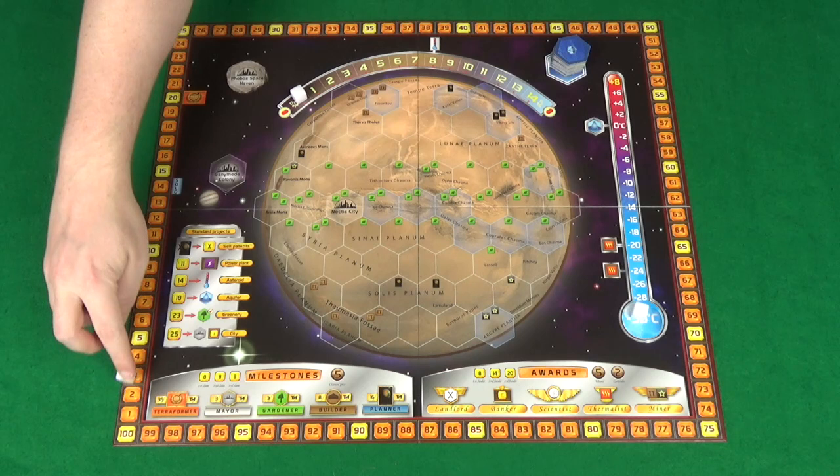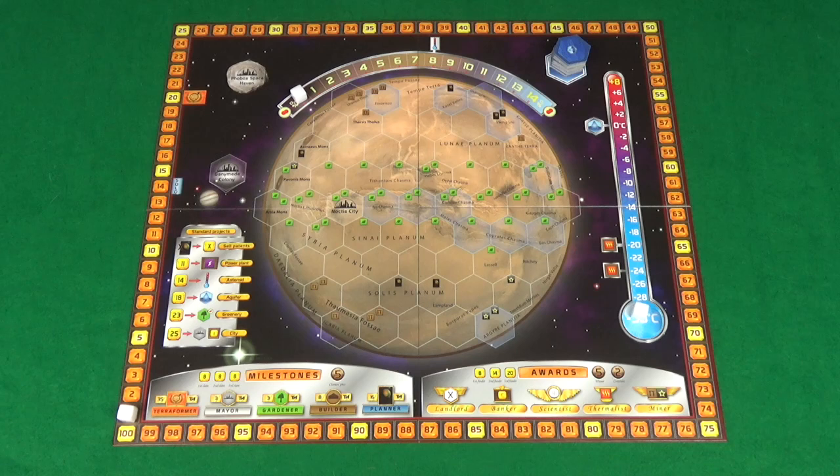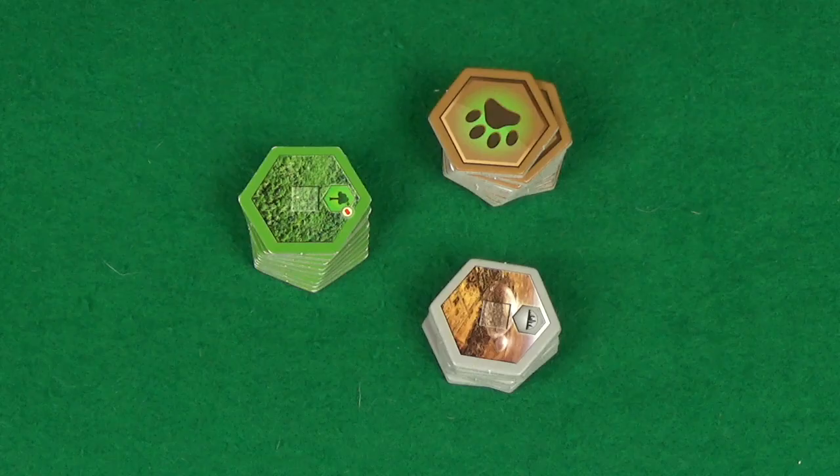This track serves two purposes: firstly you'll be using it with this white cube to track your generations, but you also use it to track your terraforming rating using one of the cubes of your own colour.